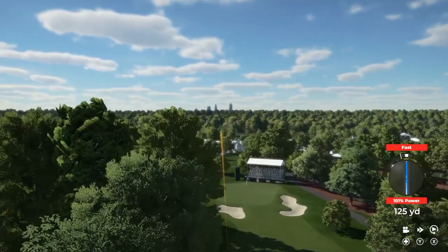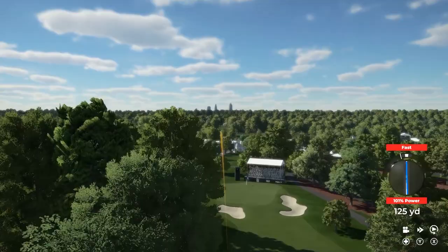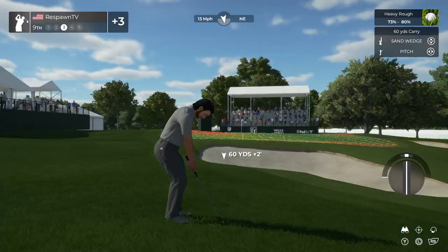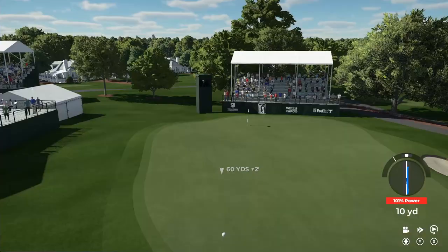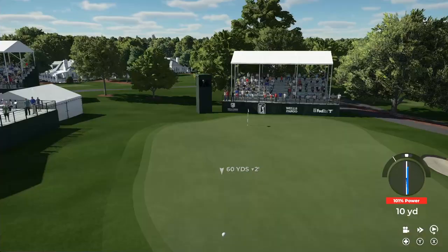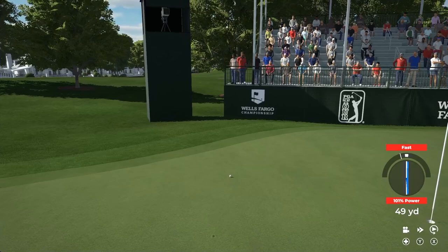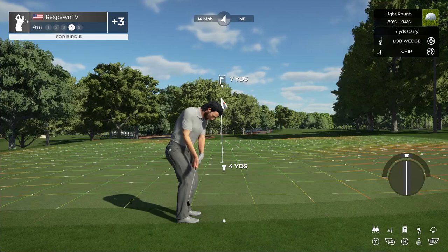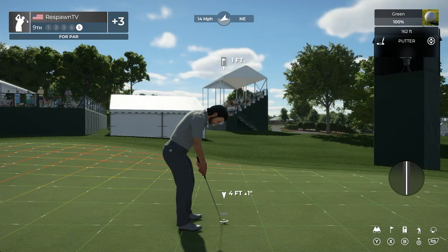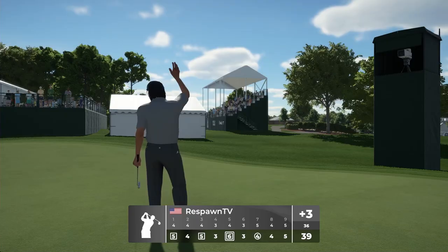The practice swing is actually very important for putting — do a practice swing, see where you need to get, then go out and strike it. Tempo's actually not too bad. About 250 yards to go here. Something wonky about that swing — not sure where this one's going. That ball's gone. Setting up for your fourth stroke — kind of unfortunate. Three over at the turn — not terrible actually, I thought I might do a little bit worse. Five ahead of us, let's see what happens.